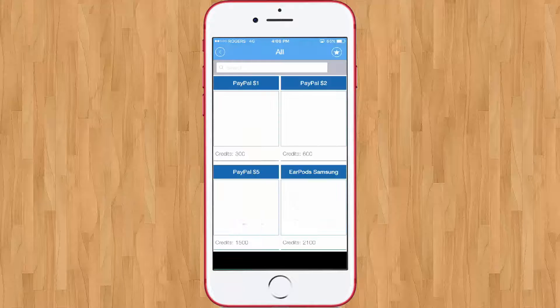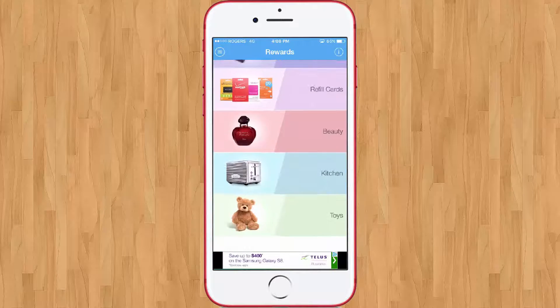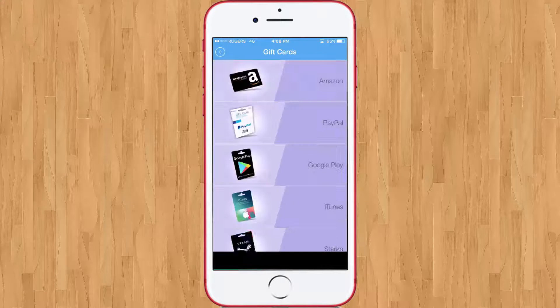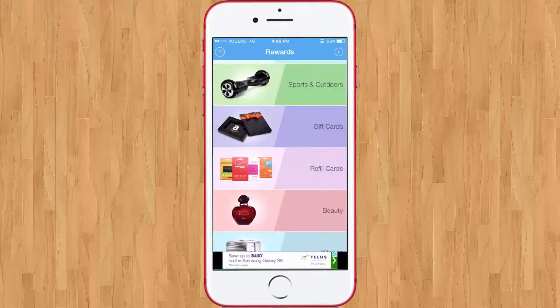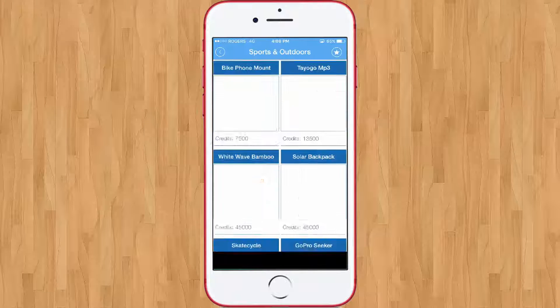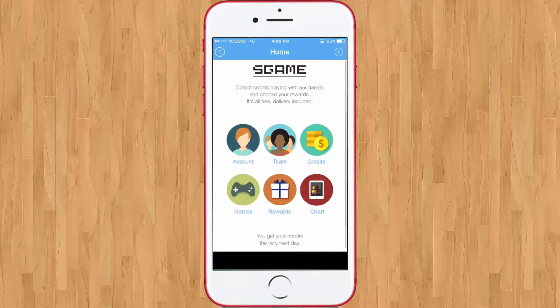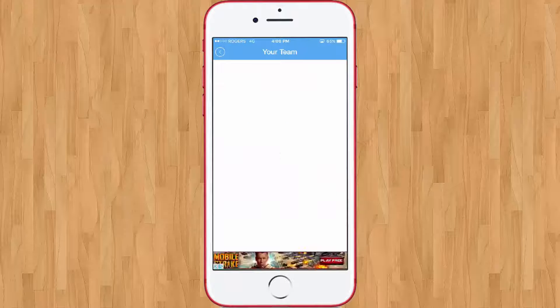There's also an 'All' section which has everything including PayPal and more. It's pretty insane — you get so many things. They actually used to have real hoverboards but it looks like they don't have those anymore.